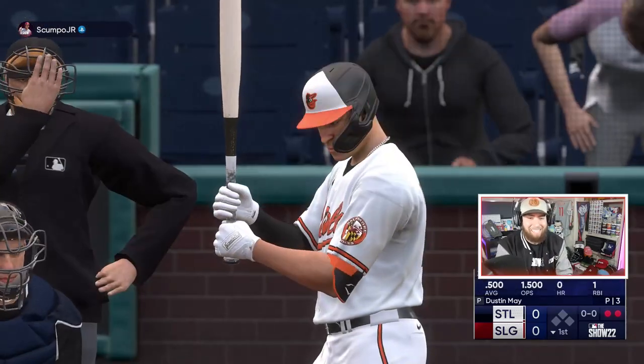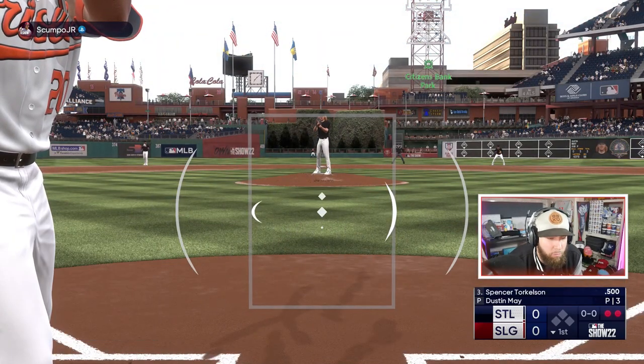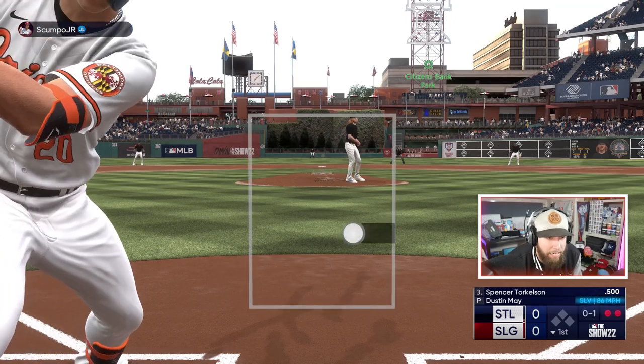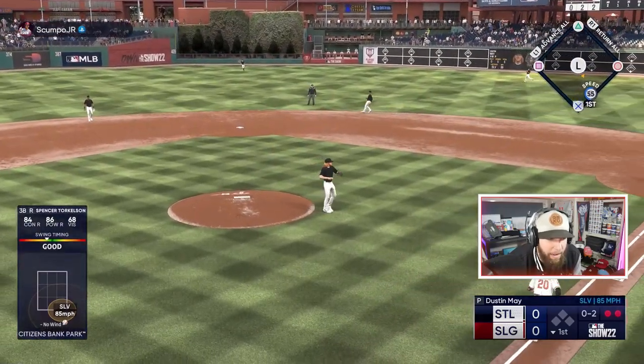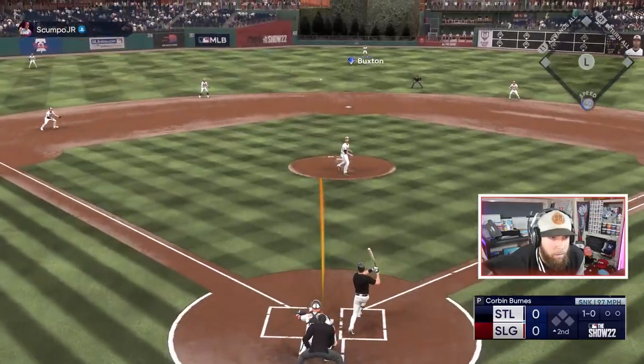Nobody out in three pitches, and Spencer Torkelson steps in — that 90 overall card. We'll take until we have a strike, see where he goes — we've seen some sinkers early. Sneaks through to Spence. Nice play Dustin, way to field your position. Three up, three down. We hit a ball really hard with Chase Utley though.